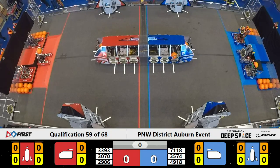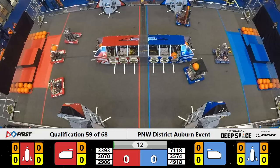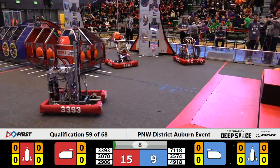3, 2, 1, go! Transform on the way. 30-70 and the Horns of Havoc, 33-93, thundering down from the second tier of the Hab for the Red Alliance.